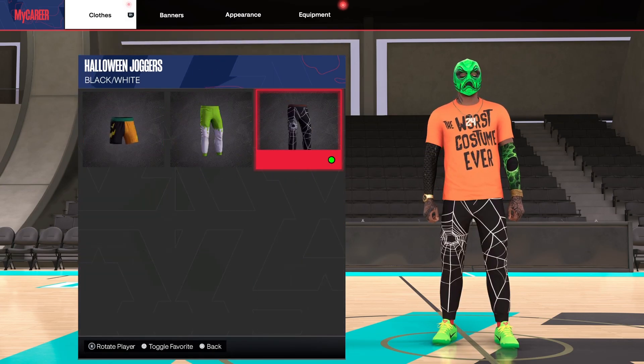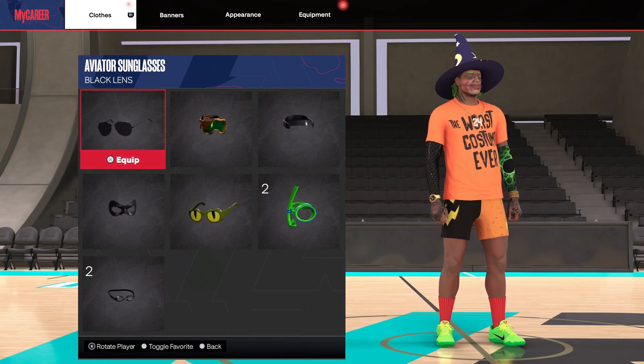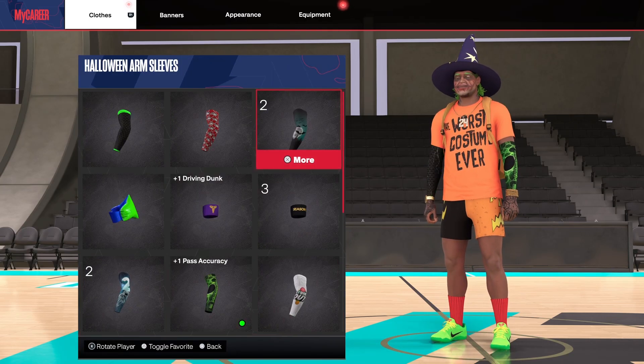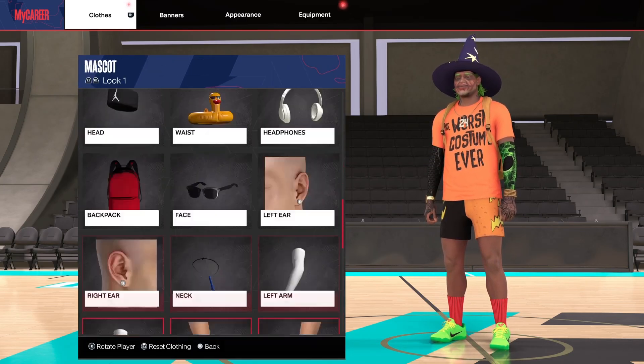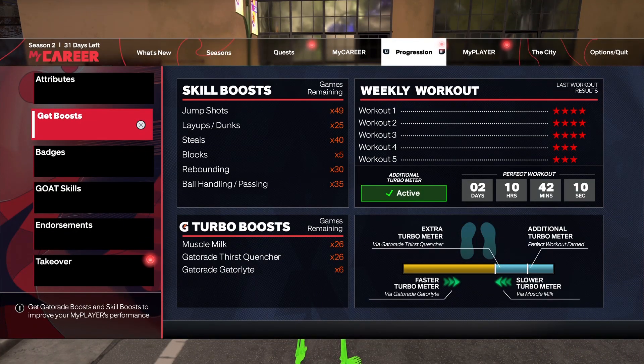Let's check out the pants — nice pants! I got a witch hat, a book bag, some arm sleeves, Halloween arm sleeves. Now let's check out the boosts. Yes sir! Hopefully y'all enjoyed this video and it helped you out. Make sure to hit that like and subscribe — I'm out, peace!